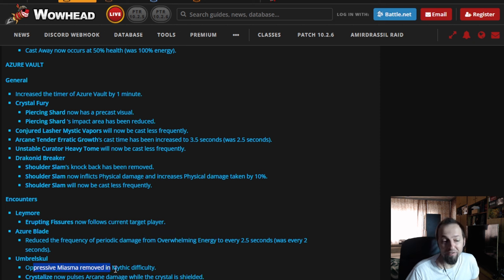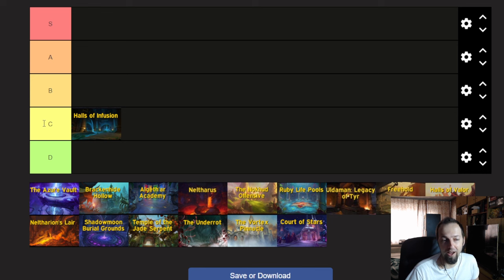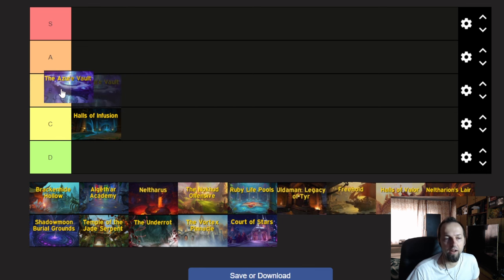There are also changes to the last boss. The Oppressive Miasma is removed, which means you can now freely move around the room — great. It kind of changes back to the Crack Team Vortex. The Vortex now has a larger movement radius, but it should be easier to dodge since you can run around the room without worrying about being slowed. There's also going to be damage pulsing from crystals that spawn when the boss shreds them out — you just have to focus and kill that crystal quickly so the boss doesn't boost much damage.